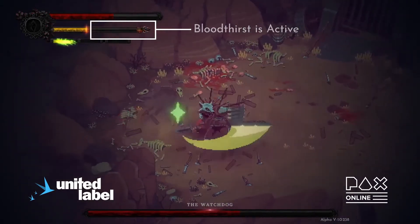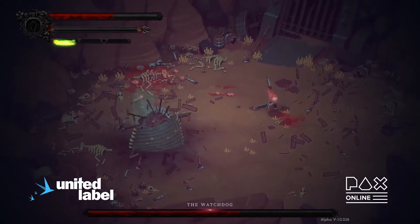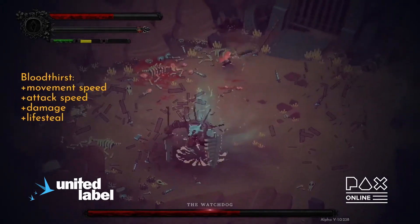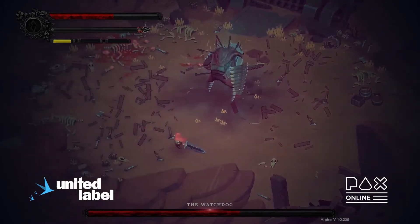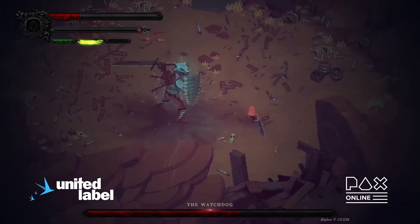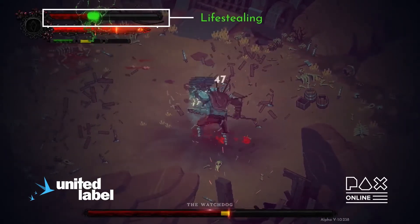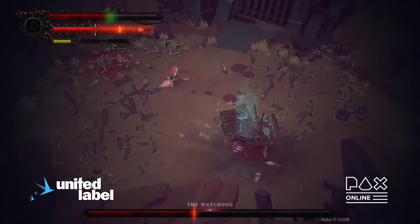Charge attacks give you the Bloodthirst buff — a very strong buff that gives you more movement speed, attack speed, more damage, and lifesteal. In our game, bosses have really high health and you have very little, so trading damage with them usually ends in death. The Bloodthirst lifesteal is essentially the only way you can survive: by constantly doing damage and getting your health back.